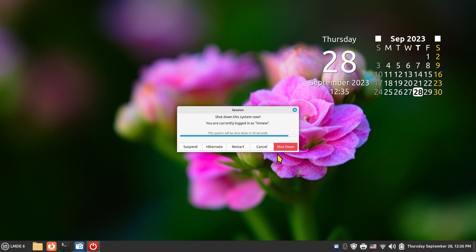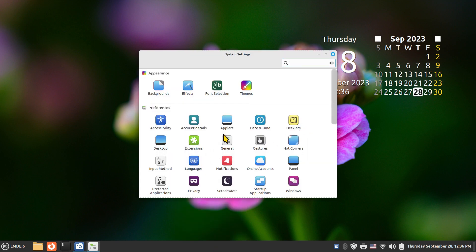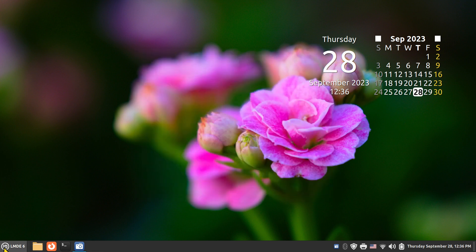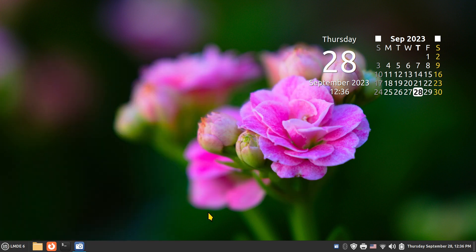With the 32-second timer set, I now have 32 seconds to think about it. I could walk away and the system shuts down automatically, or I can click Shut Down or Restart immediately. If I want a different time frame, I just go back into the settings — type 19, hit Enter, and it's done: 19 seconds it is. Thanks for watching, and stay tuned for additional videos coming soon.